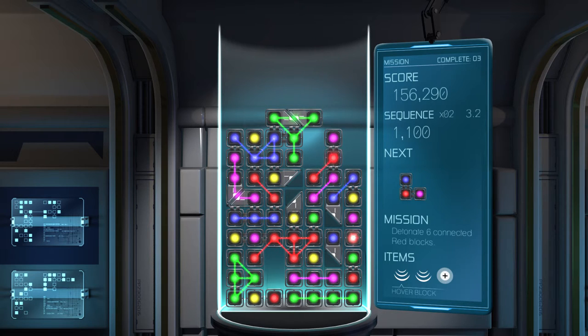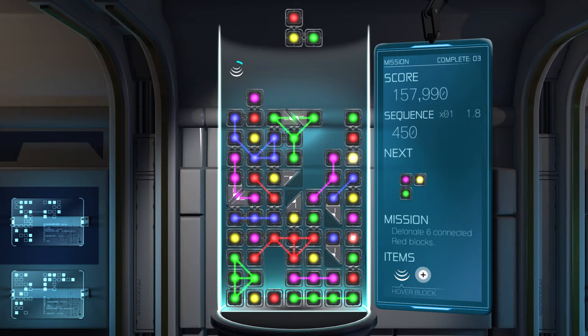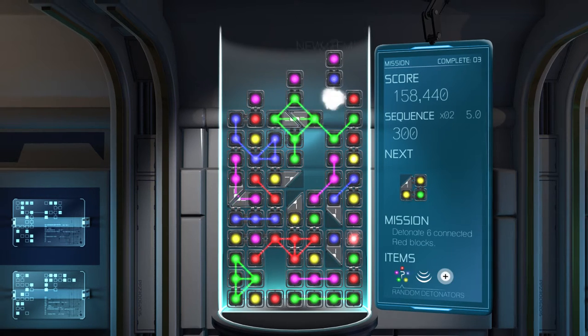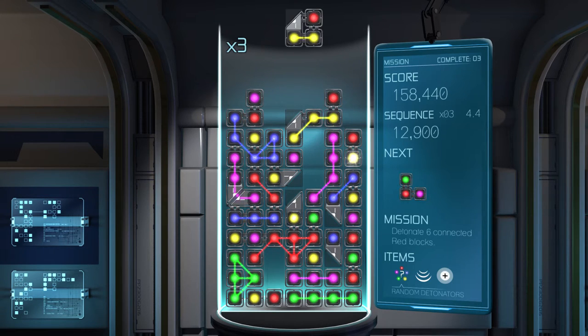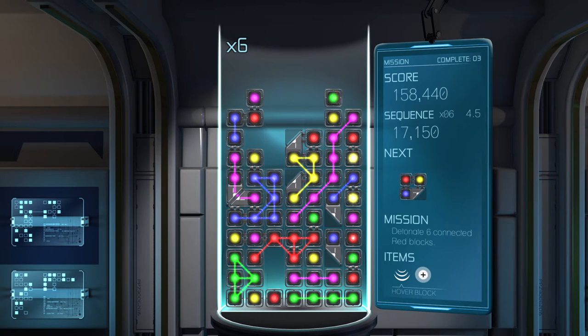Looks like I'm not going to manage the red one. Get me some hover blocks so I can actually think about this. Yellow detonator there. So the green down there. The yellow there. And you see the music gets fast as you're getting closer to death.